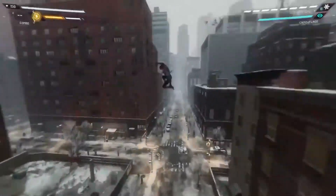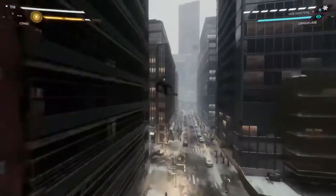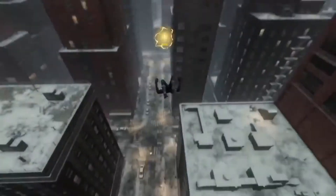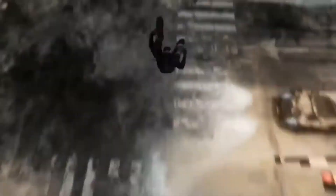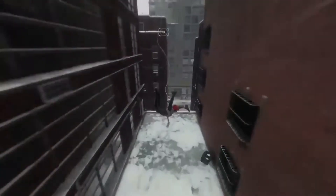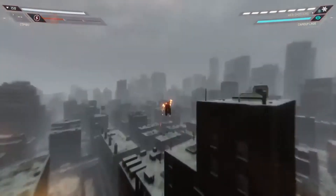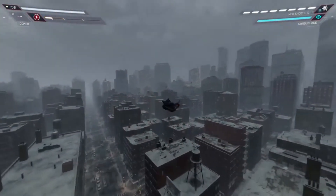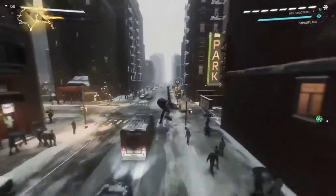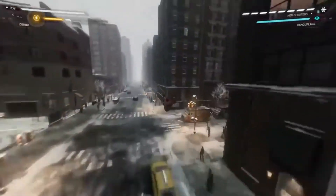Despite all of these strengths, this swinging system has two glaring flaws. It's pretty much all automated — you can hold R2 and click nothing else and you'll get to your destination. And as long as you click R2 before you touch the ground, you'll never actually hit it. This swinging system is also slow compared to Spider-Man 2 and Spider-Man Web of Shadows. But I understand why it's so slow, considering it has to run all these textures and work with the PS4 hardware. Luckily, this was fixed in Spider-Man 2.